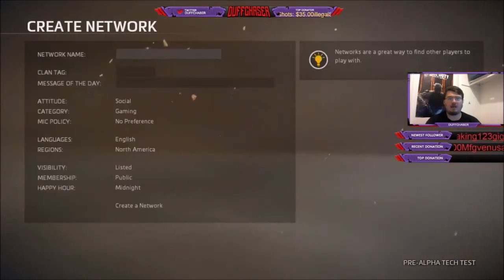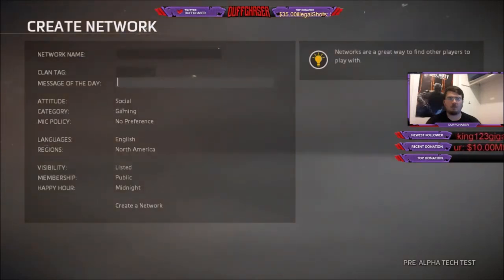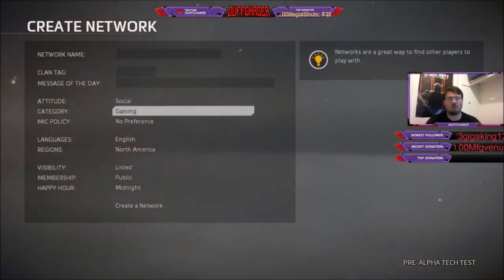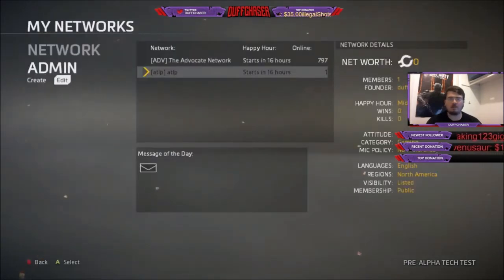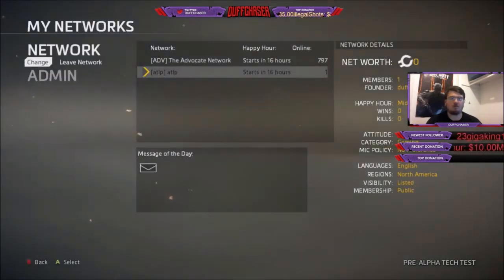Go to My Networks, go to Admin, create and name the network whatever you want, give it a clan tag if you want. After you do that, go all the way to the bottom and hit Save after you've given it the name, clan tag, and whatever message of the day you wanted.